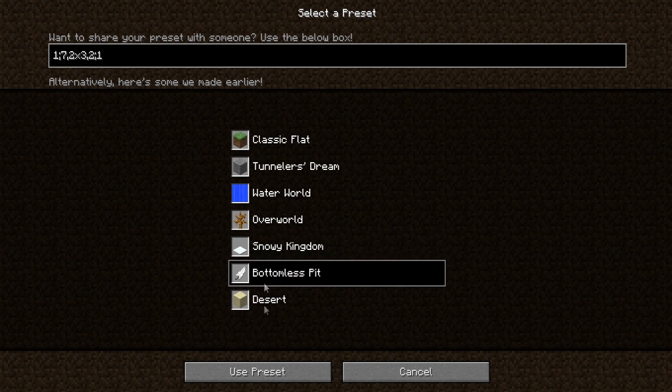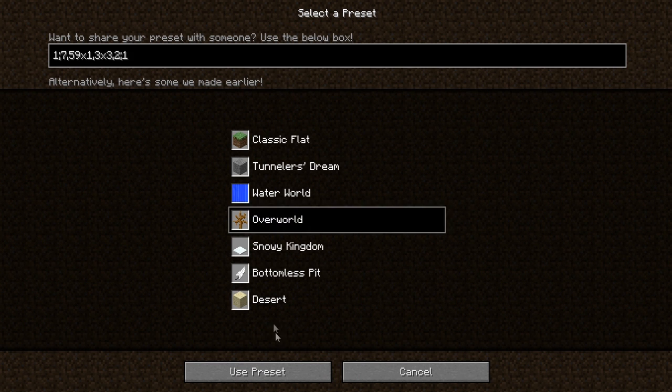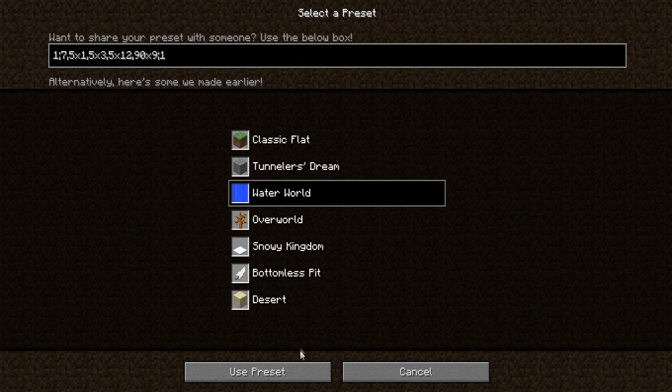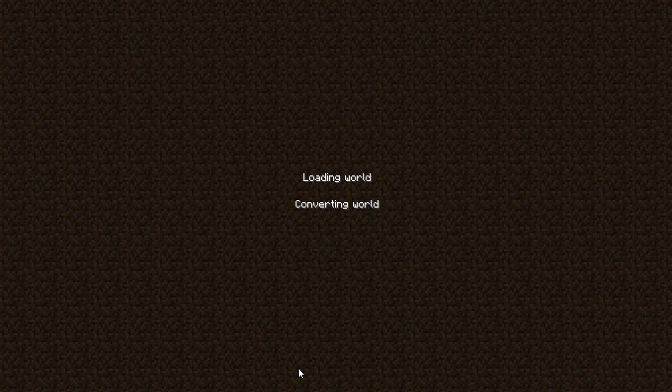You can just fiddle around with these. Bottomless pit is broken at the moment — that's what the forum posted. Overworld is the same stuff. Water world seems to be the most interesting of them.